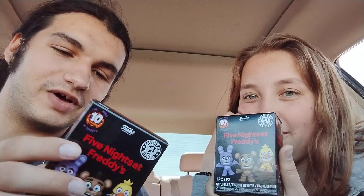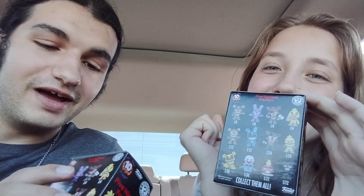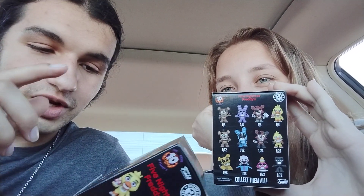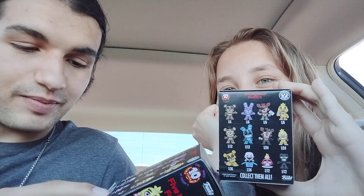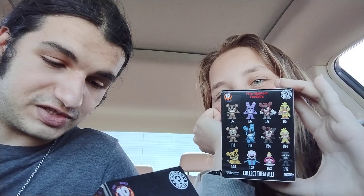We pulled both top front boxes. We're aiming for Withered Foxy and the Cupcake. We are looking to get a complete collection. The guys we still need are Withered Foxy, the Cupcake which is a 1 in 72, the Marionette which is a 1 in 36, and Golden Freddy who's also a 1 in 36.